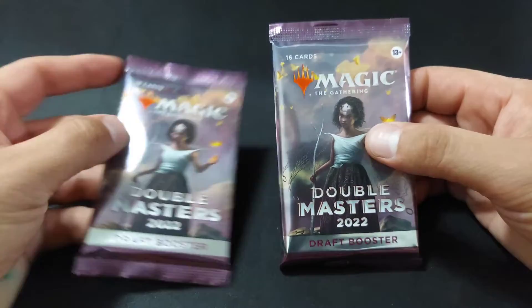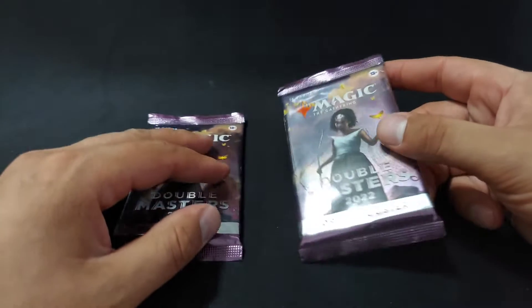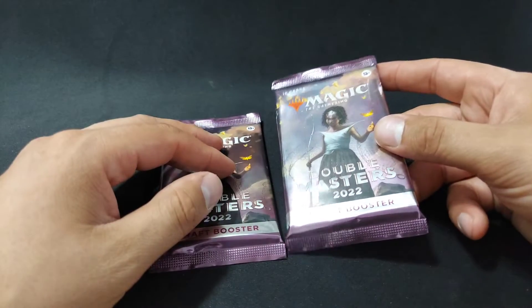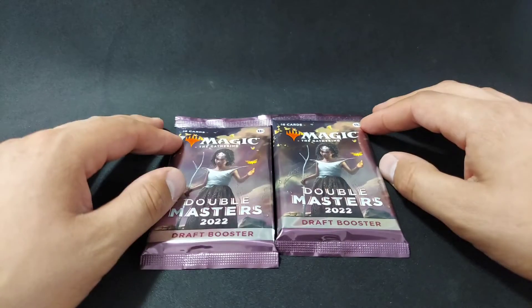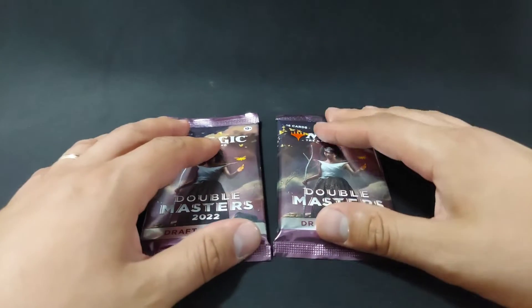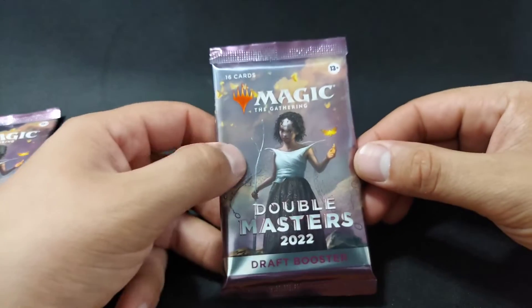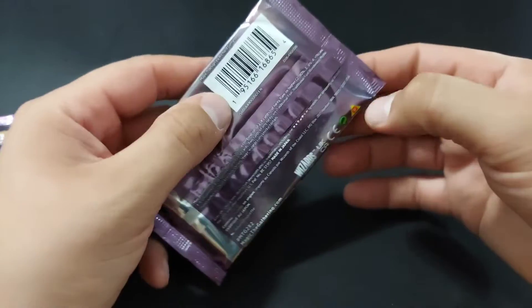Each pack has 16 cards in it. You do get two rares, and you do get two foils in them. You also have the chance of getting Mythics and other stuff as those foils and as those two rares as well. These are the first packs that we've gotten, so we will open them up and go from there.